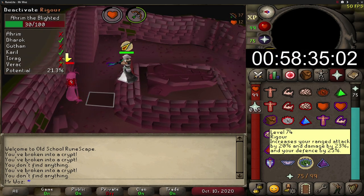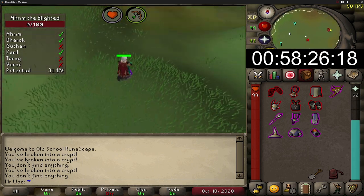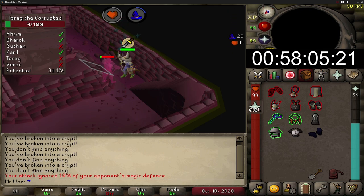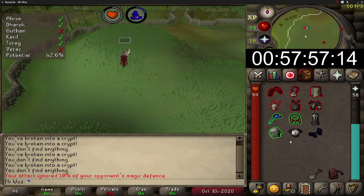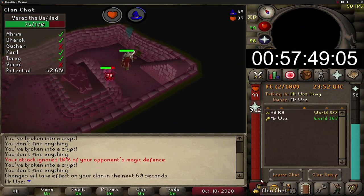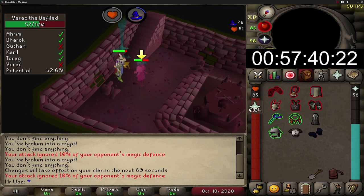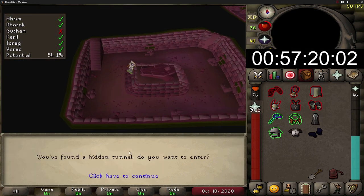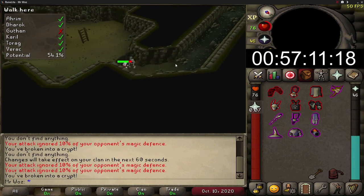Regarding the XP rates per hour, that'll mainly come from my magic attacks as that's what I'll be using most of the time, as well as my range and melee attacks occasionally. Barrows was released on the 9th of May 2005 and 15 years on is still one of the best moneymakers in the game. It's also really fun PVM content, and not just for low level players but for max players as well.